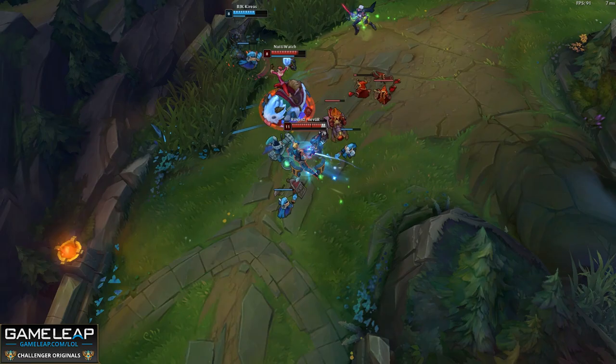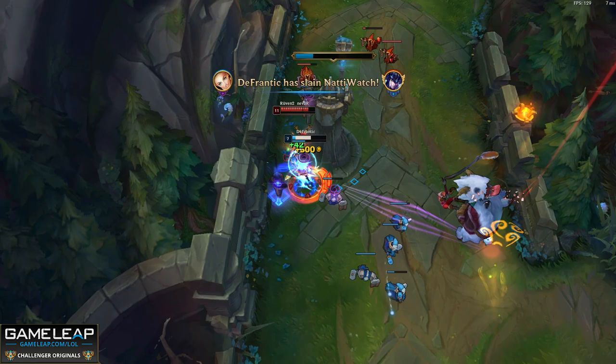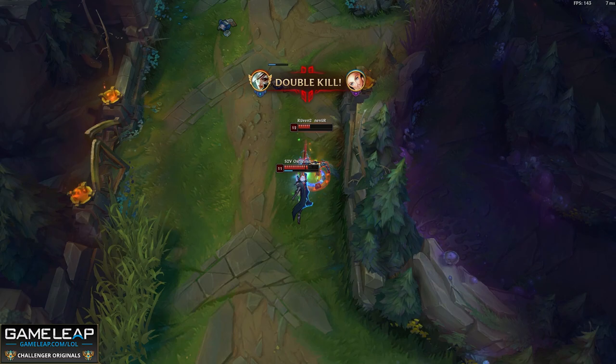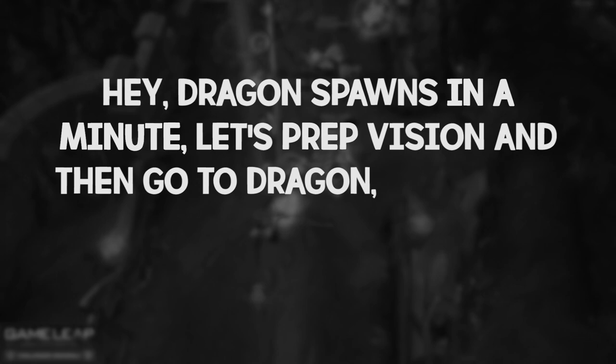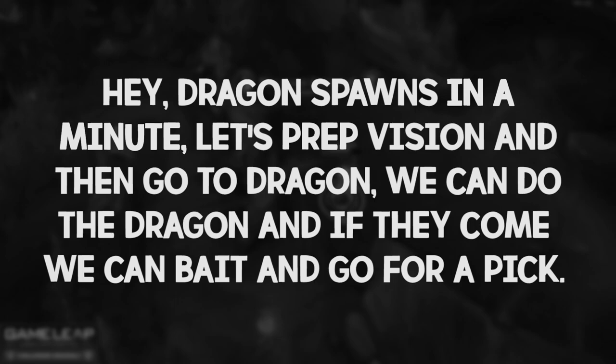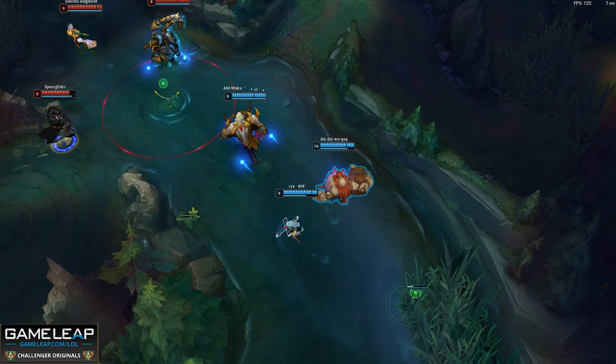If you find yourself in the reverse situation and somebody is typing at you for a mistake that you made — or even a mistake that you didn't make — it's best just to type 'my bad' and move on. This will usually prevent the other player from continuing to type at you and you can all get back to focusing on the game. Similarly, do not type out your entire game plan. For example, typing 'hey, dragon spawns in a minute, let's prep vision and then go to dragon' — this is all something that can be communicated with pings.